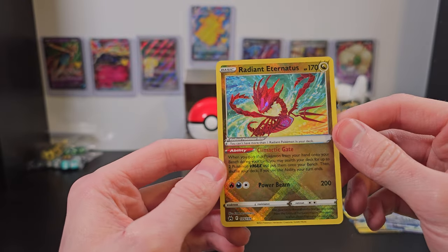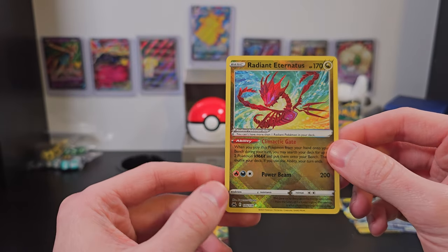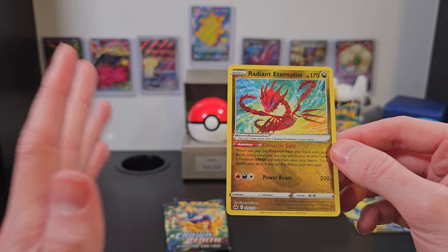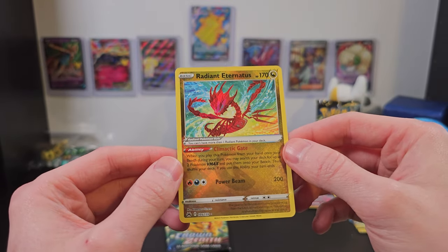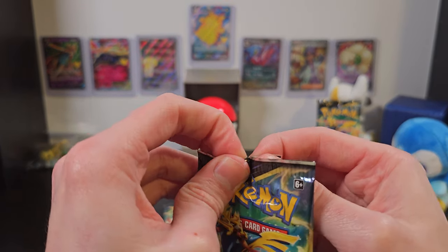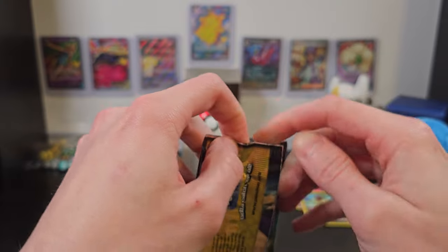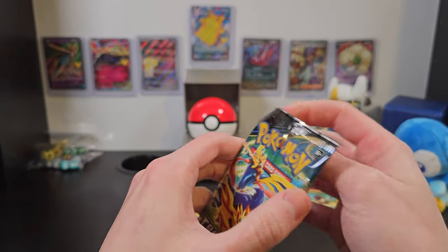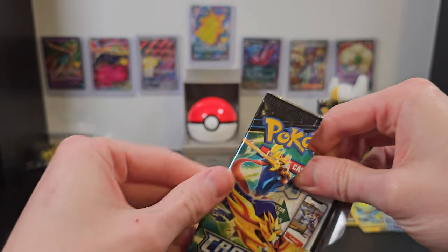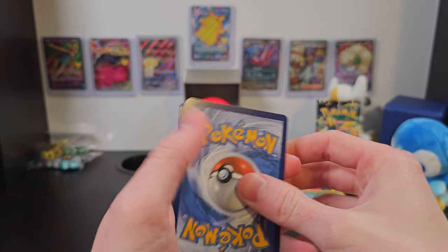This is a really cool looking holographic card — that is awesome. I think this counts as something that can go up on the wall, because this just looks amazing. I know it's not a full art, but I really like this — this looks incredible. I'm putting that one aside. Now another one I'd like to see is that full art Pikachu, because no set is complete without a full art Pikachu, of course. There are so many of them that already exist, but we can always use more. There's no such thing as too much Pikachu.